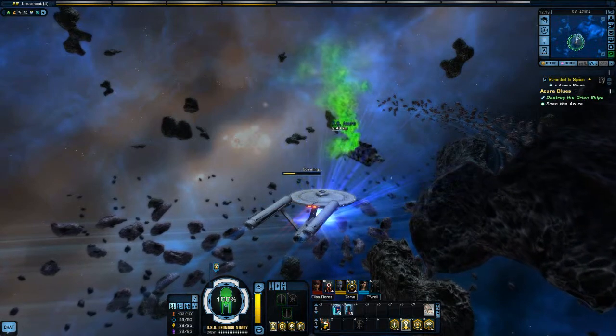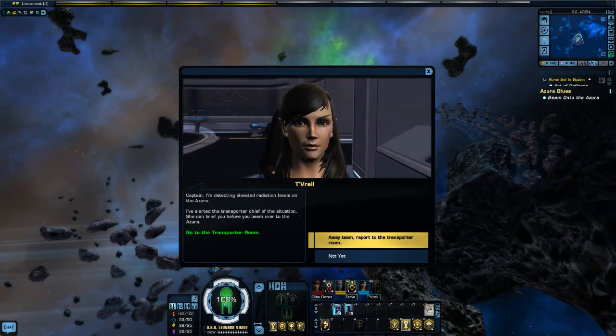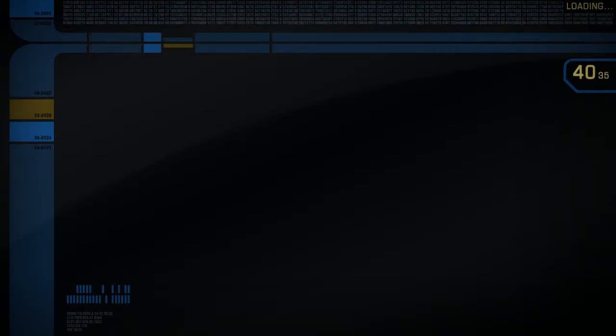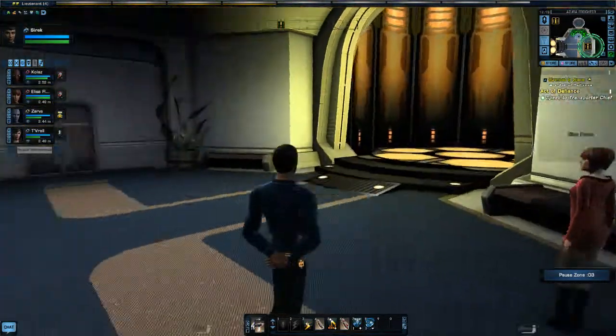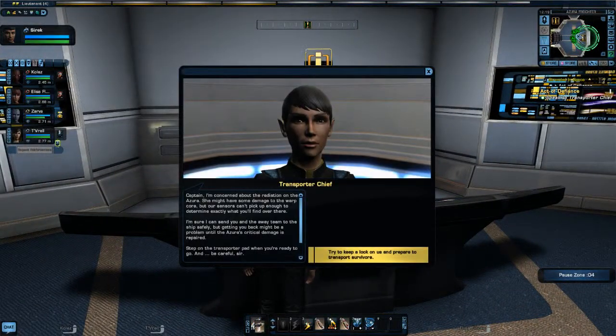Let's scan the Azura. Away team, report to the transporter room — elevated radiation levels, transport achieved. Let's go to the transporter room. We're going to take our wonderfully uniformed-up original series crew over there. Except, obviously, because this is part of the mission rather than actually part of my ship, it looks like a modern transporter room. Let's speak to the chief. The transporter chief is concerned about the radiation — she might have some damage to the warp core, but our sensors can't determine exactly what we'll find over there.